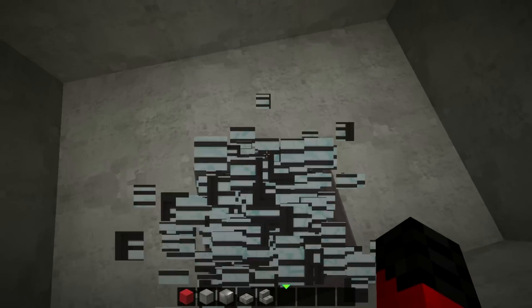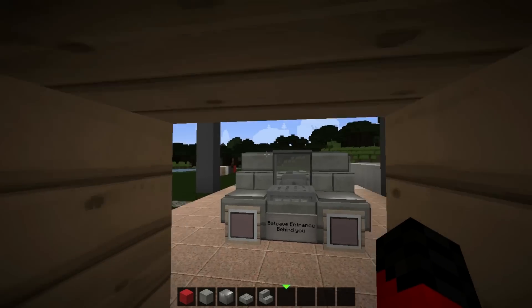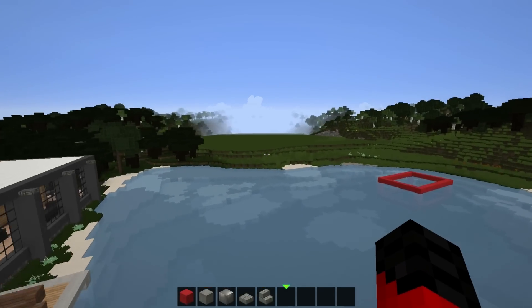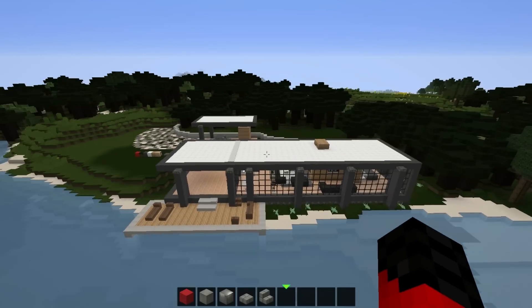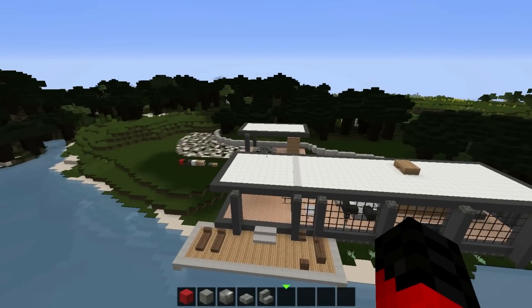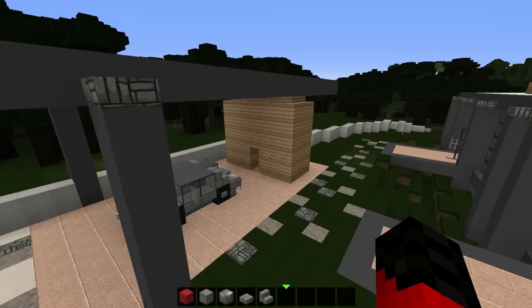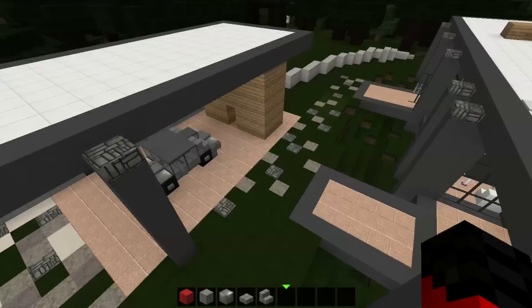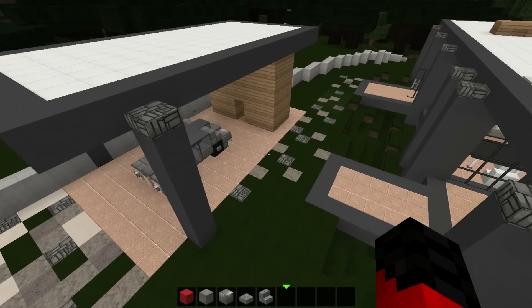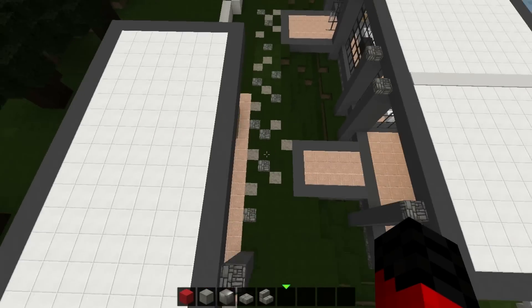Over here is the entrance — this is going to be the Batcave entrance. Today is Monday the 20th and the Twitter poll has ended. What became clear is that the Batcave in Batman V Superman is not under the Wayne Manor, according to you guys. Most of you voted for the lake house, so we're going to put it under the lake house and this will be the entrance. The Batcave is going to be pretty big — bigger than the one we built a couple of years ago. This is going to be like the elevator.